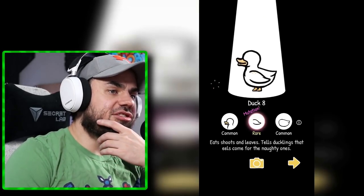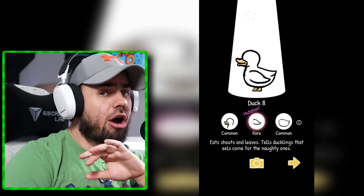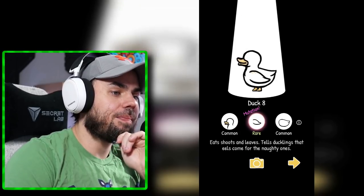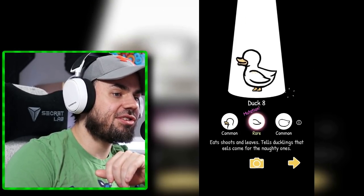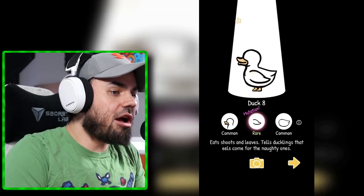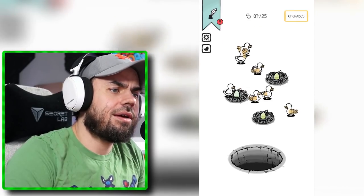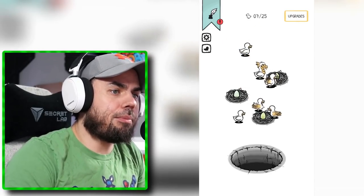All right, this duck is different. It's hard to tell, it's very subtle, but he has some freckles on his little wing there. He eats, shoots, and leaves. Tells ducklings that eels come from the naughty ones. What? We got a prankster duck?